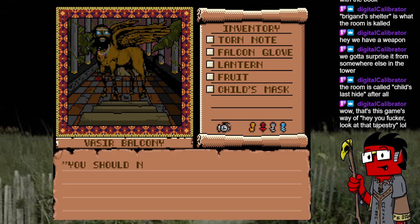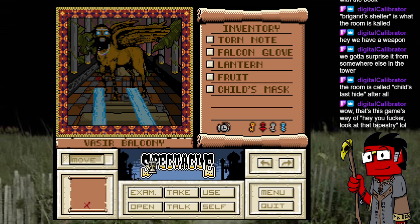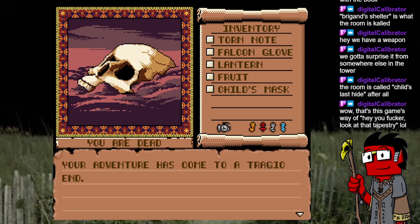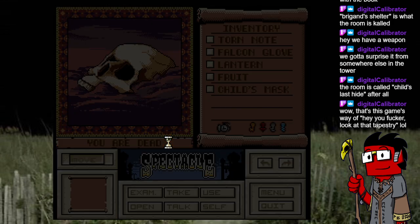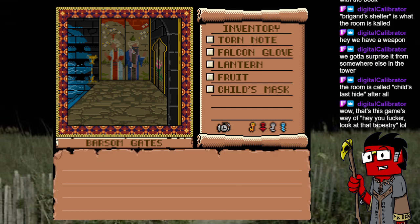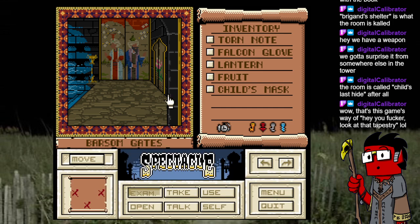You should not have come here, human! The manticore unleashes dark magic that burns you to death — the end. If only we had two stones. My friend, you have met with a tragic fate.